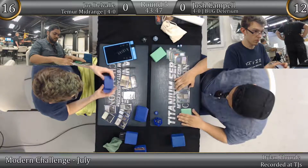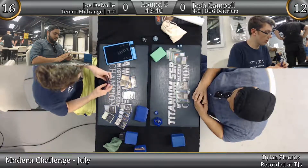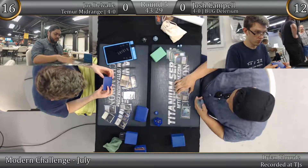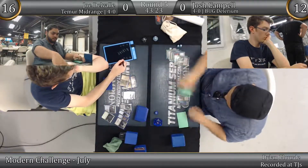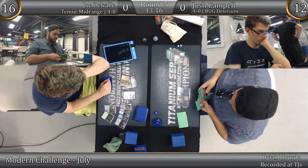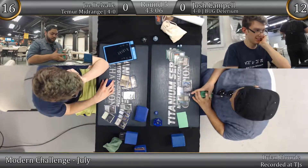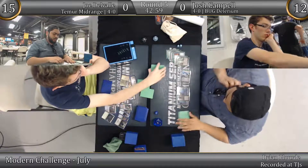Back to Joe's turn. He taps and plays what looks like a Wooded Foothills. Now he is thinking about his line here. He could fetch for a green source and play Blood Moon, or he could just play the Blood Moon out in order to cast a potential turn five Goblin Dark Dwellers. So it's all a matter of does he want to prioritize holding onto green or assure that he will cast the Dark Dwellers. He wants to cast Dark Dwellers — which is completely understandable, because the raw card advantage that creates is just absolutely where you want to be in these midrange matchups.